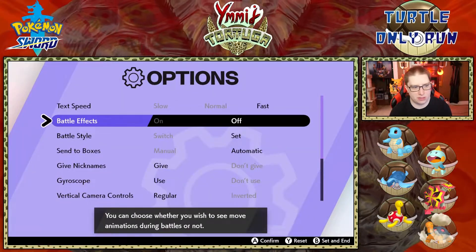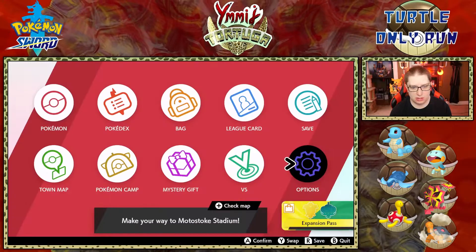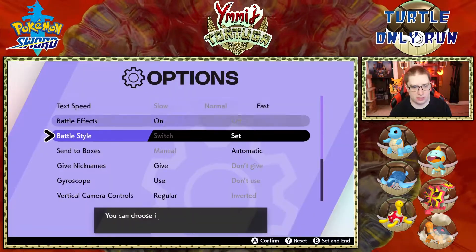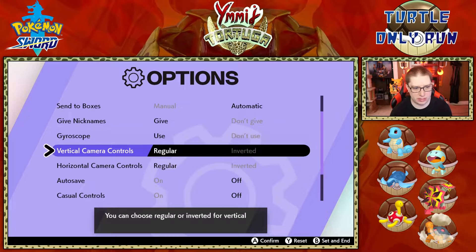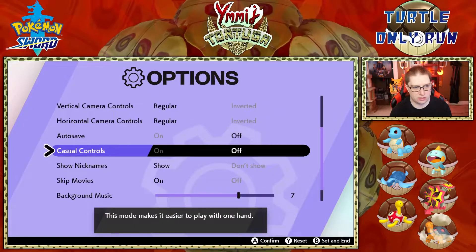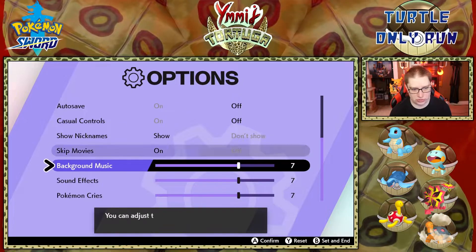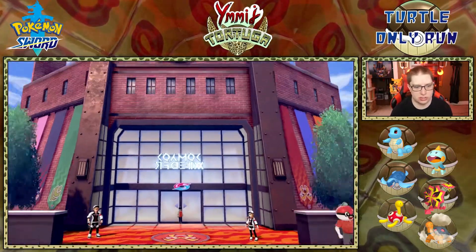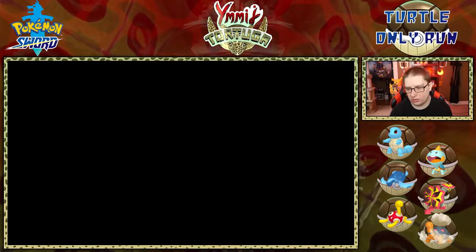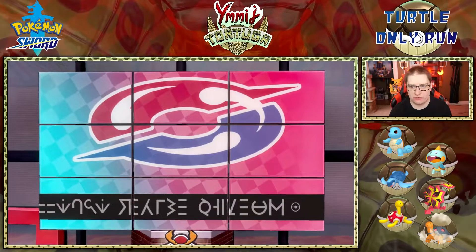Battle effects are on. I want automatic on. Auto save is off, casual controls are off, show nicknames on, skip movies is on — perfect settings. We'll have to choose a number too. I don't know what number I'm going to use.